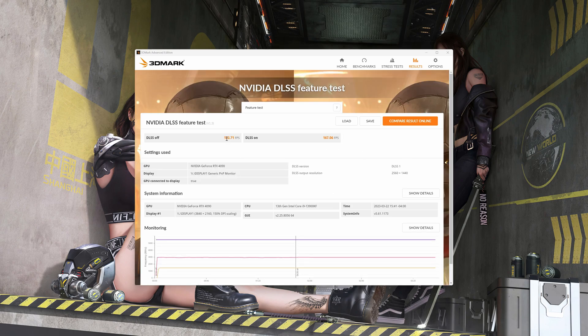Now we'll do all the DLSS ones. Starting with it off at 122 FPS, and with it on it's 167. This is just DLSS 1 — it's dropping it down to 1440p from 4K. It did a pretty good job, but that one always looks kind of Vaseline-y and not very good, so I'm glad they got rid of 1.0 in most games. Now DLSS 2: same test with it off at about the same, and we get 183 with DLSS 2 at 2560 by 1440 at quality, dropping it down from 4K.